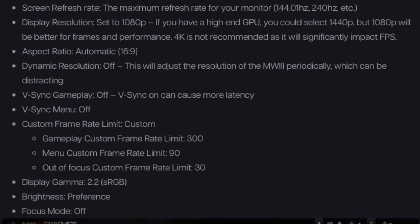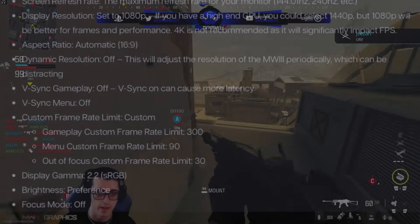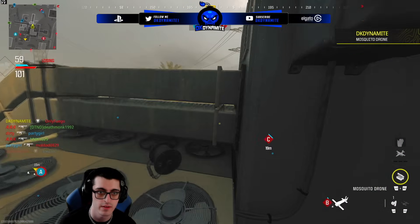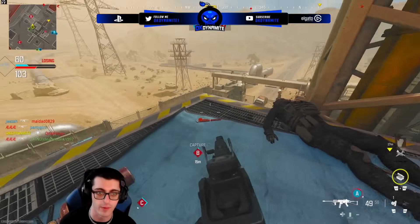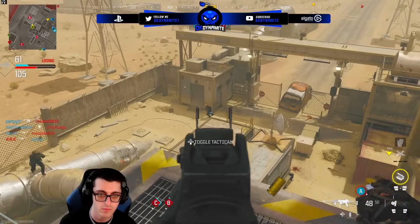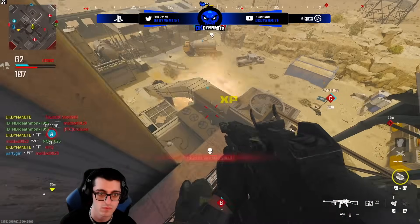V-sync gameplay should be off as it can cause more latency; V-sync menu also off. For custom frame rate limit: your gameplay limit capped at about 300, your menu limit capped at 90, and your out-of-focus custom frame rate limited to about 30. Display gamma at 2.2, brightness set to whatever you prefer, and focus mode turned off.